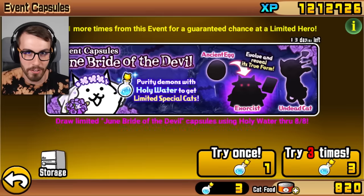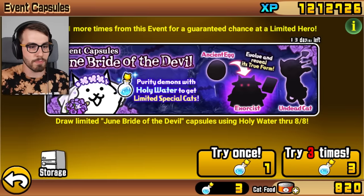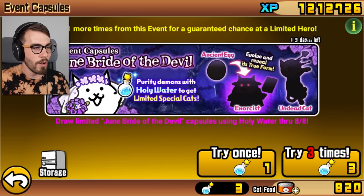Hey guys, welcome back to Battle Cats. In the last episode, we checked out this June Bride of the Dead capsule thing, and if I draw one more time, I will get a guaranteed limited hero. I like how it says a guaranteed chance. Can you really have a guaranteed chance? Because if something is guaranteed, there is no chance.